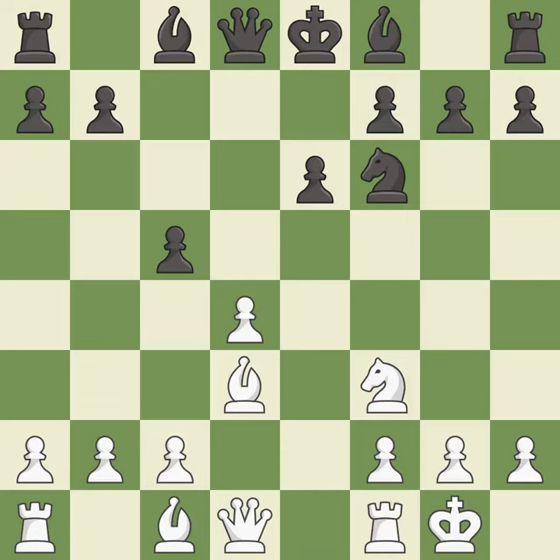Castling gets the king to a safer square, out of the center of the board, while also developing a rook. Castling kingside tends to be safer because the king is further from the center. This maintains the balance in material with a good trade.